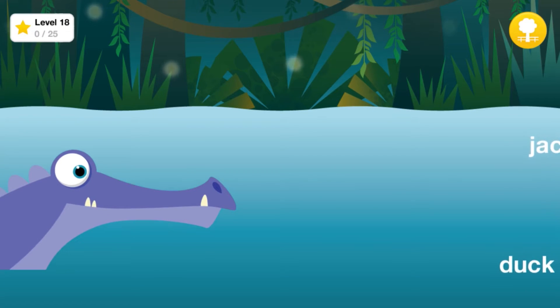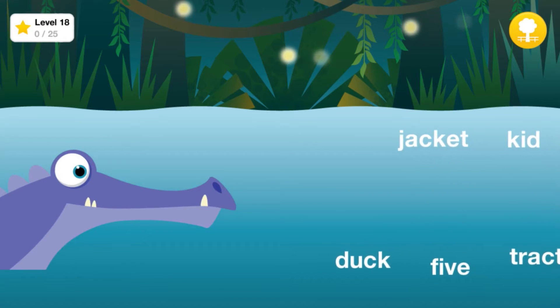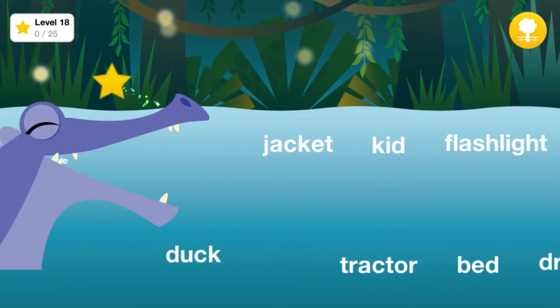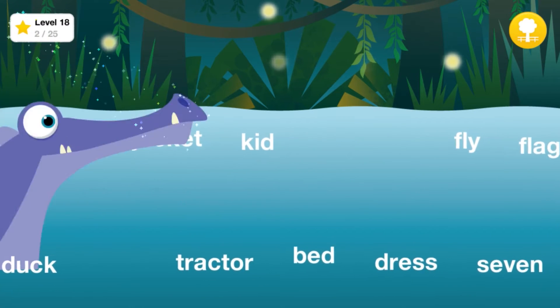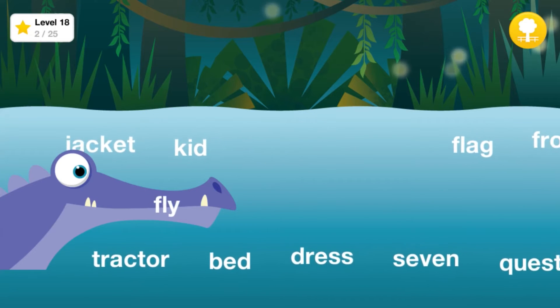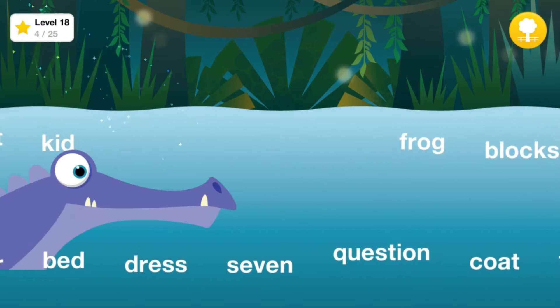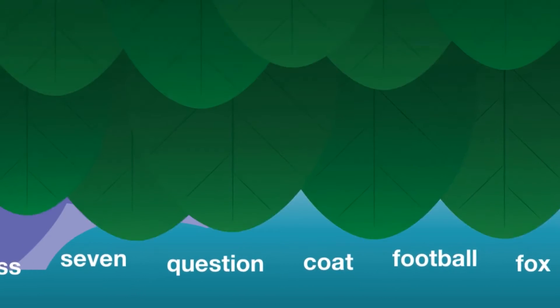Feed the alligator all the words that begin with the sound F, like Fox, Five. Find the sound: Flashlight F, Fly, Flag, Frog. That's great!